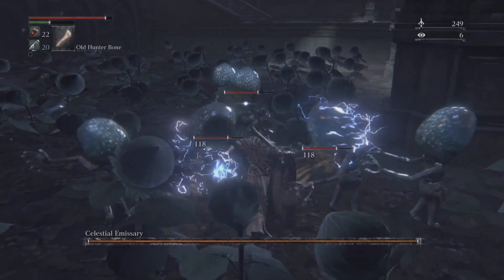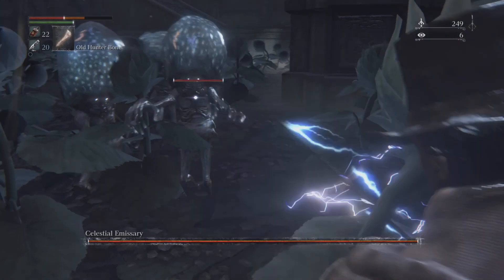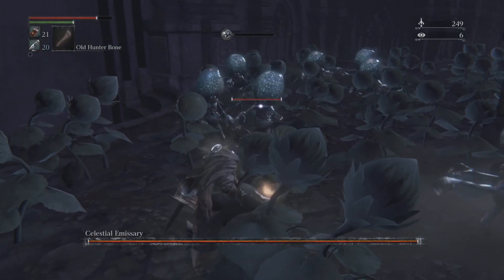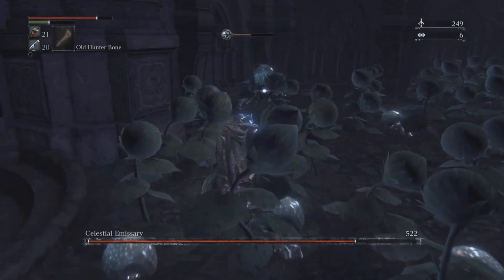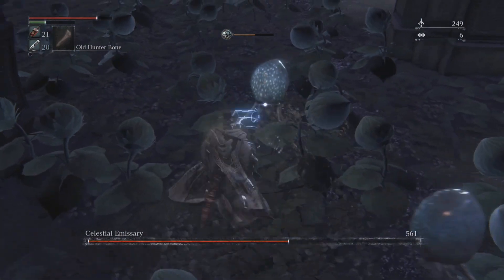That's why I'm saying use Beast Blood — your beast hood will be raised very quickly. Once you start taking on this guy, you just want to be spamming your hits as long as you can.